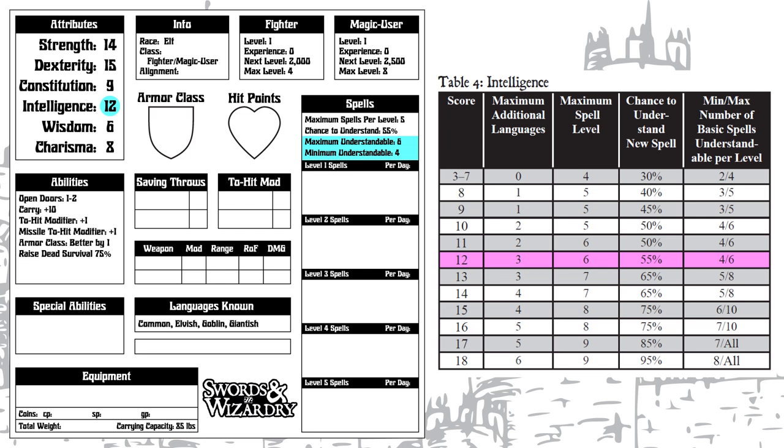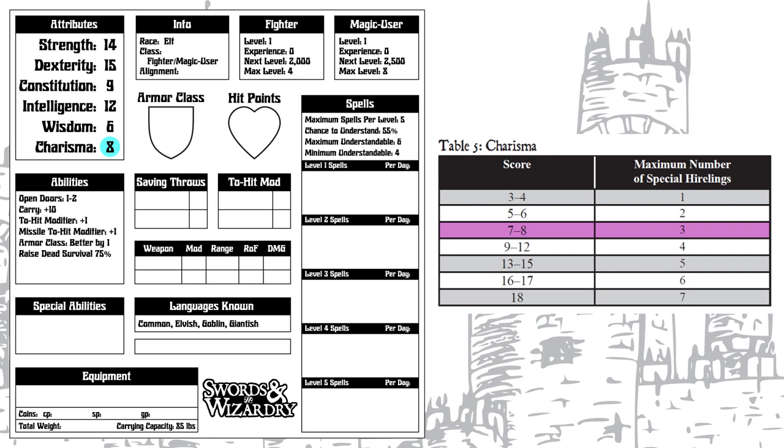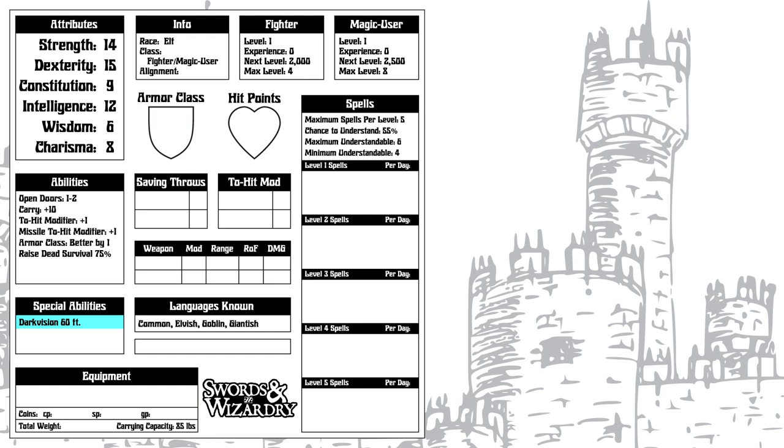Wisdom does not provide any bonuses other than a 5% experience bonus if over 12, which stacks with prime attribute bonuses even from Wisdom, but once again does not apply to multi-classed characters. Our Charisma of 8 sets our maximum number of special hirelings at 3, and like Wisdom provides an experience bonus if over 12, which is a nice little something to give characters for high Wisdom or Charisma who aren't Wisdom or Charisma based.